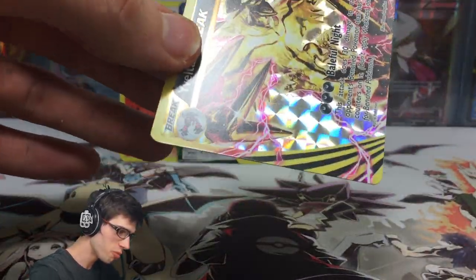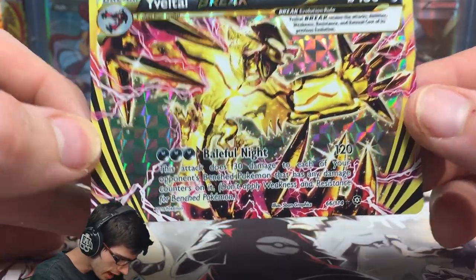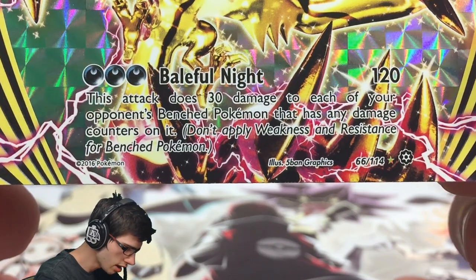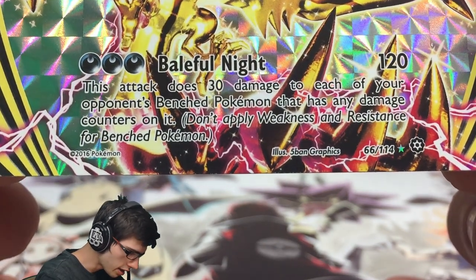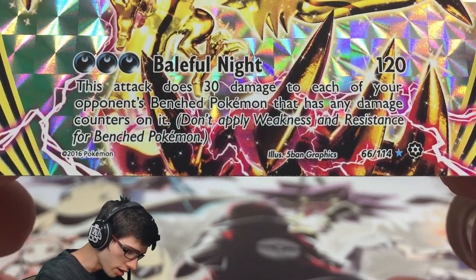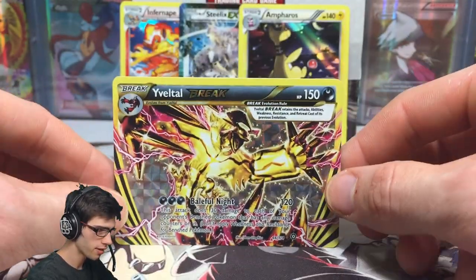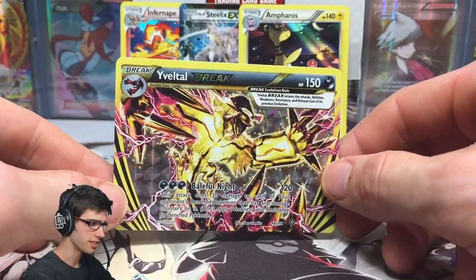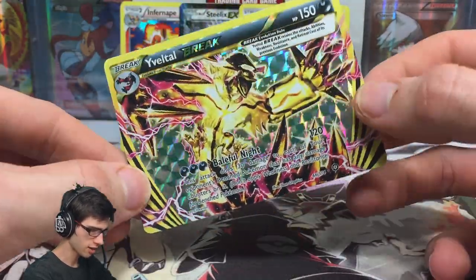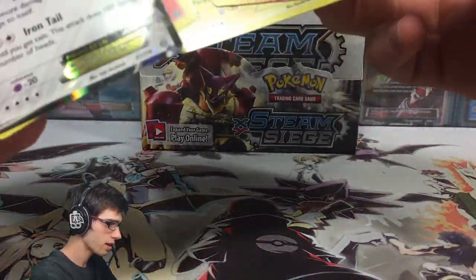We got a Yveltal-BREAK! It has 150 HP and the attack Battleful Night, which does 120 damage for three Darkness energies. This attack does 30 damage to each of your opponent's benched Pokémon that has any damage counters on it — don't apply weakness and resistance for benched Pokémon. So you get to hit the bench while they're down. Not bad — I like that!